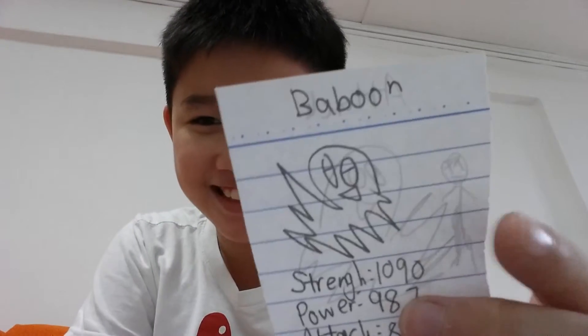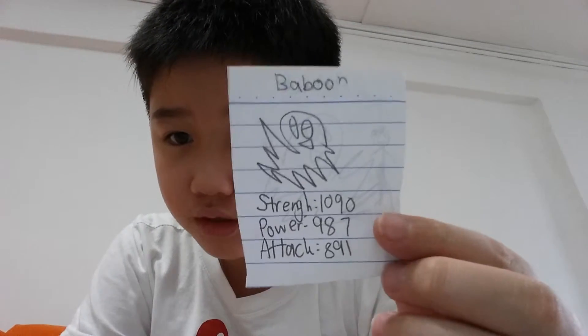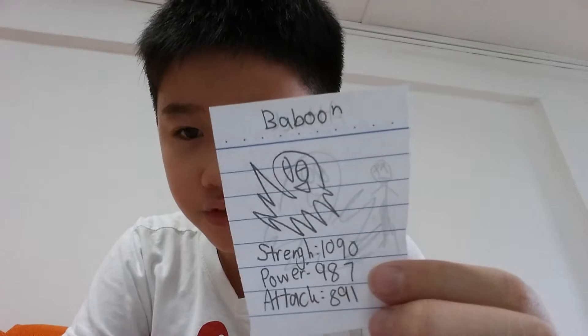Look at this. This is the one. Yoro, next page. Kill our Pokemon. His name is Bubu. Look at this — strength, 1090 power, 987, attack is 891k.